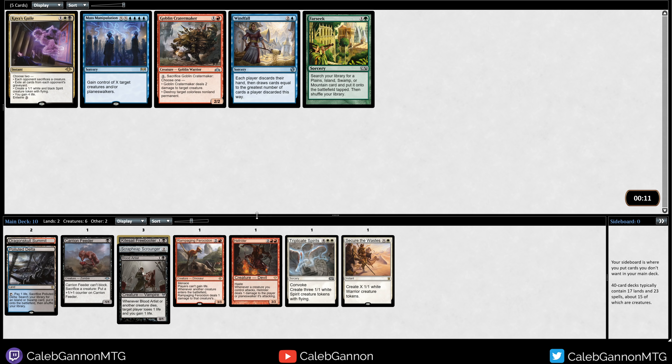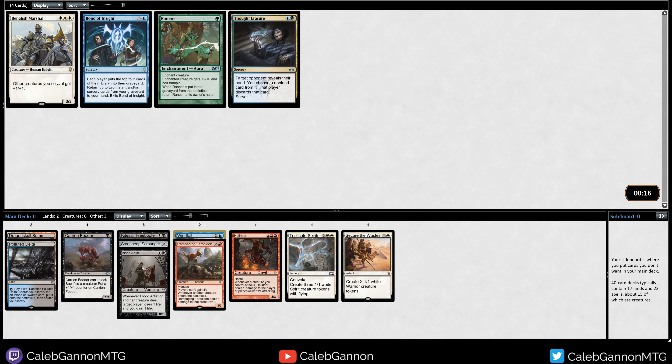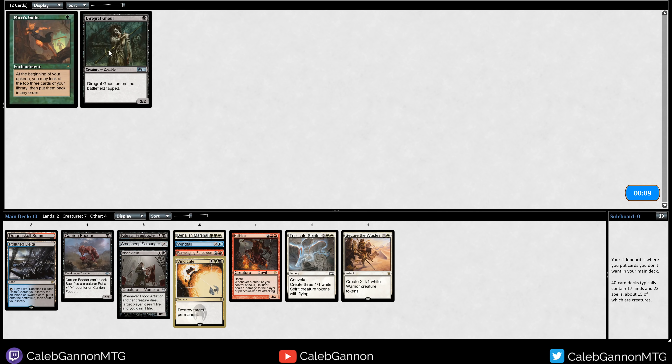It could just be there are so many good cards that you never get last-pick bad ones. Kaya's Guile is good, but I'm going to speculate on blue being open actually. Benelish Martial is huge - there's also a late Rancor, but this is a really good sign. There's a Vindicate. Wolf's Silver Heart is interesting, but we'll take Vindicate. We'll take a Diagraph Ghoul. Spider Spawning, kind of funny.